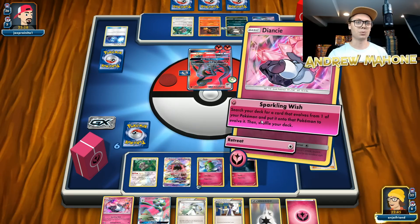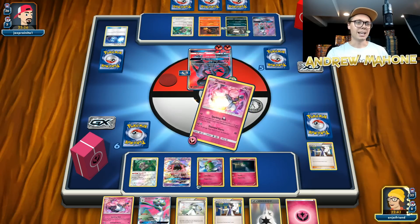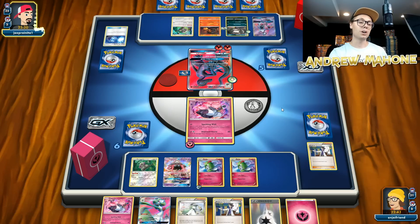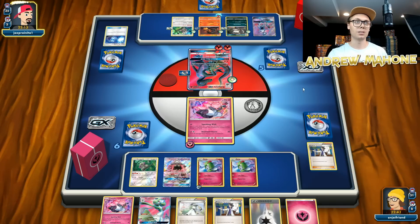We're going to evolve our benched Ralts up — not into a Gardevoir, into a Kirlia. I did that instead of evolving the Kirlia up into a Gardevoir, so next turn I just have the option to slap down two Gardevoirs. I already have one in my hand. Hopefully my opponent does not Lysander or Guzma up this Kirlia with the double colorless on it — that would really grind my gears.